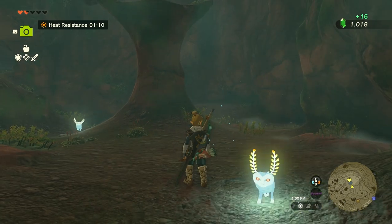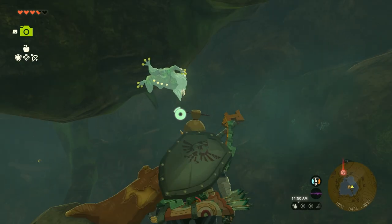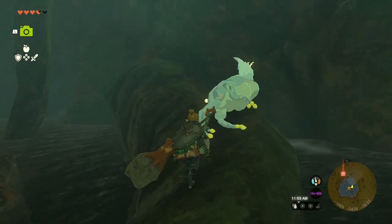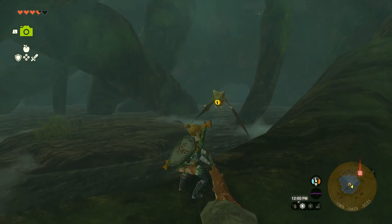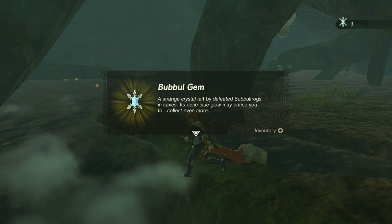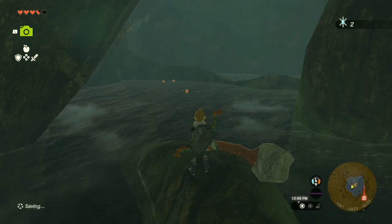There's only one bubble frog per cave and they do not respawn ever. So once you have completed the cave by getting the bubble gem, it will remain complete forever. Doing this trick will allow you to find these caves so much easier rather than just stumbling upon them randomly, resulting in you getting way more bubble gems, which ultimately means you'll be able to get more of the items from Colton, especially that awesome mystic armor.